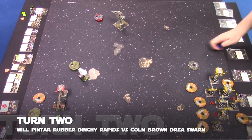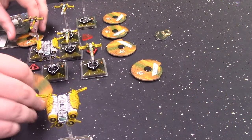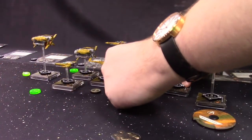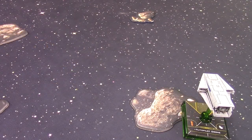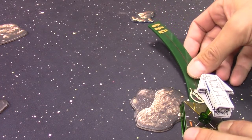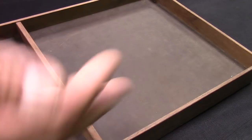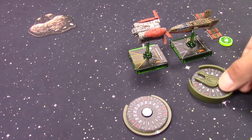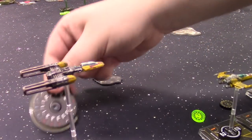Round 2: All initiative one ships go one forward, clearing stress, and all five take a focus action. The Autopilot Drone does a three bank and clips the rock again for the second time — rolls and gets away with it. Both the Quad Jumper and HWK go one forward and focus. Drea goes one forward and focuses.